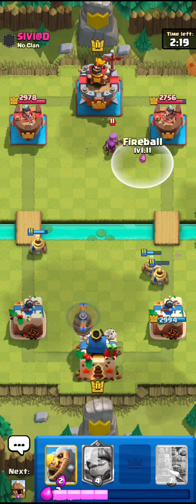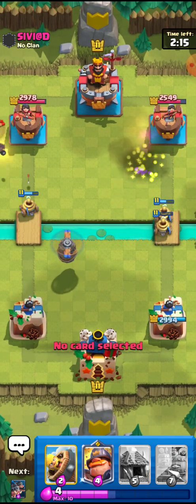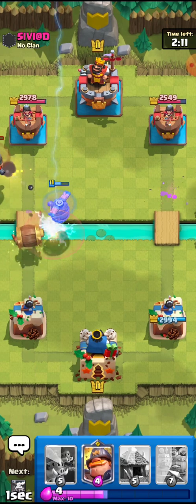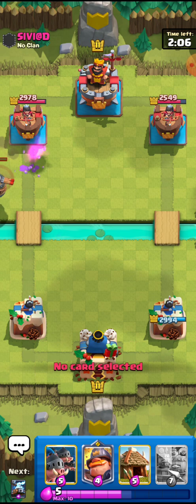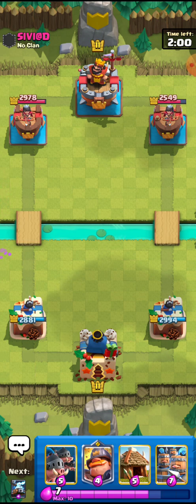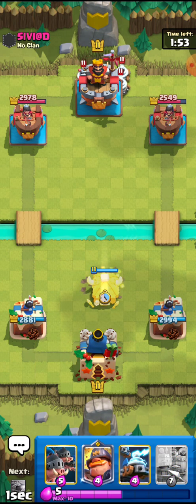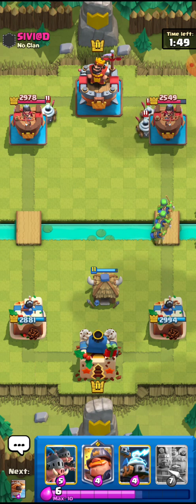He's going for the Mother Witch — this is 100% a Graveyard right here. Oh, it's not a Graveyard — smart plays by him. I thought my Flying Machine was going to survive so I did the Barb Barrel, but it was a waste of elixir. A really nice play by him — a little bit of props. I'll go for the Goblin Hut right here since he used the Mother Witch, so he has to use two more cards to cycle back to it.